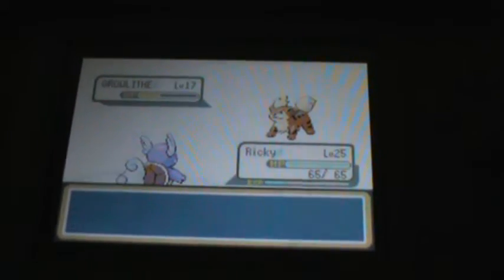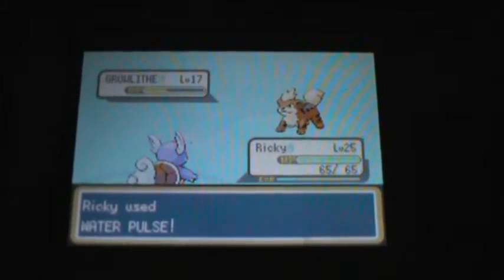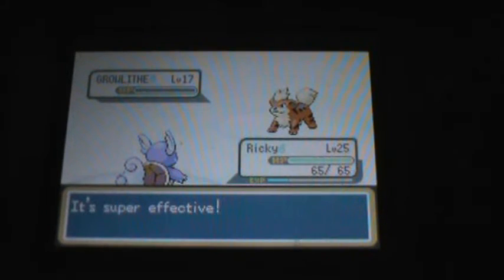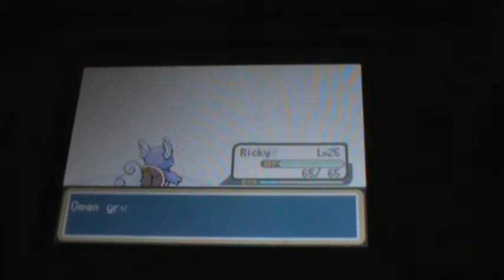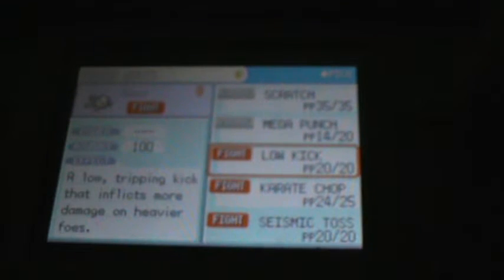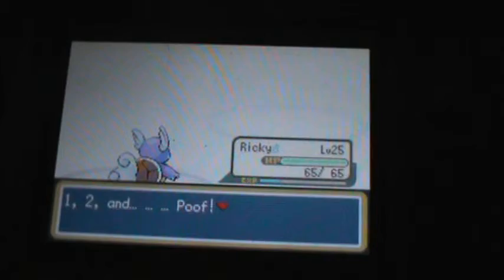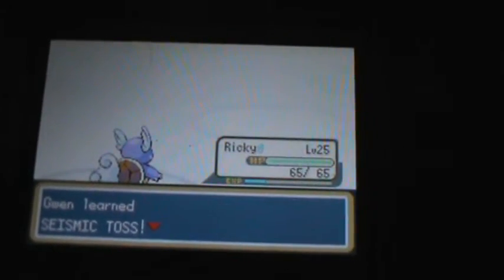Oh, Roar Attack! Wow, you really wanted to die! Water... I guess you could say this Growlithe was all washed up! Yeah! Going through to level 26. It wants to learn the move Seismic Toss. Low Kick is more situational. Seismic Toss can be used a lot more later.